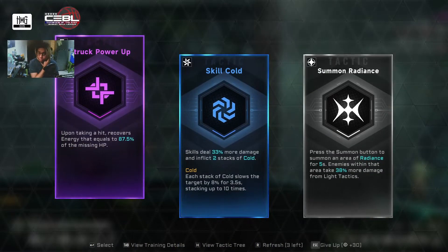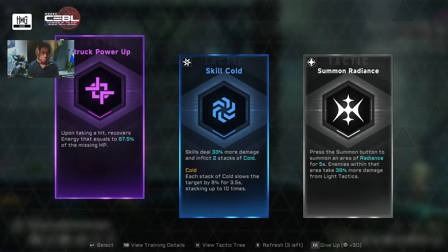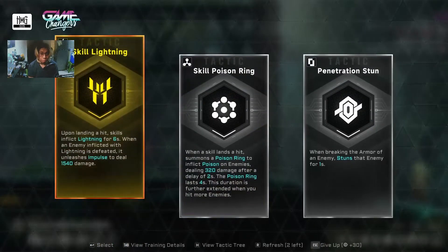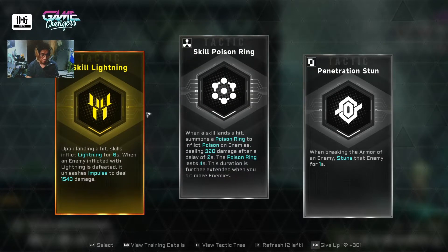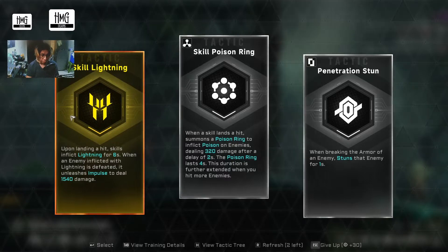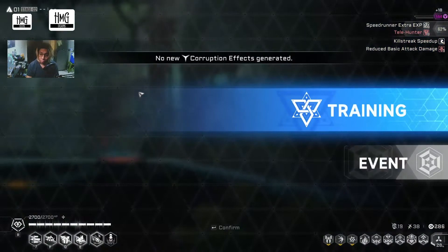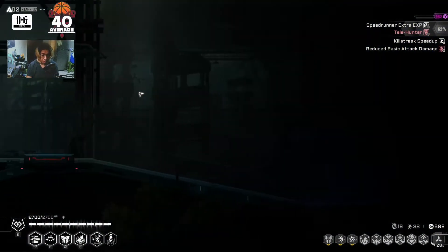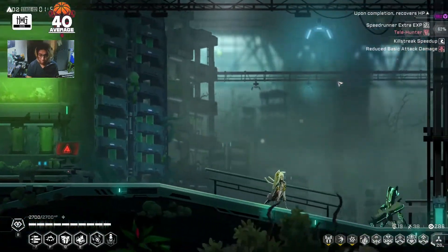Taking a hit. I may need to refresh here. I don't like the lineup. Skill poison wing — when a skill lands a hit, summon a poison. Upon landing a hit, skill simplex lightning for six seconds. I will need some damage, so I'd rather get that and just wait for the Shadow and Blades to come up.